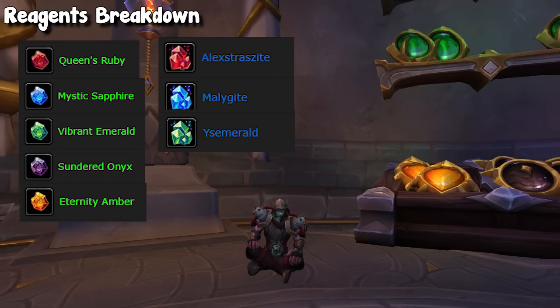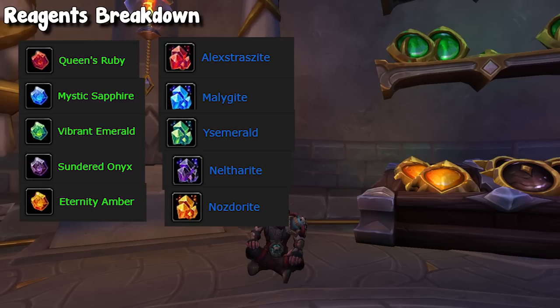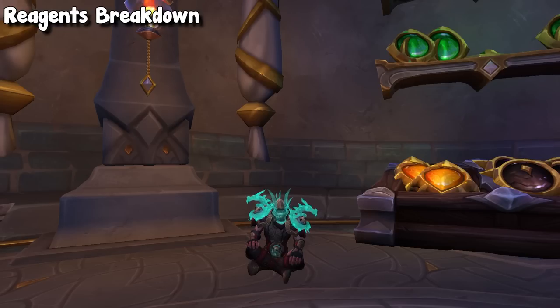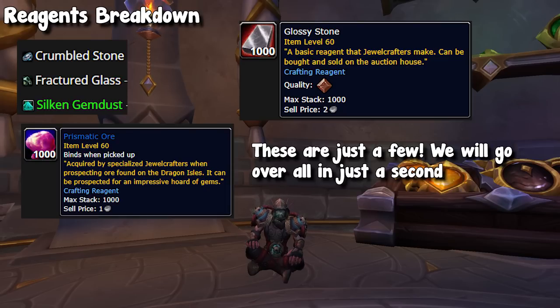Matching all five of those we have the rare versions. Corresponding to each color we have Alexstrasite, Malagite, Yasemerald, Natharite, and Nazdorite. I did say there were 11, and that is because there is also a diamond which is your high-end gem — it will likely be pretty hard to get and will be used for your best possible gems. Besides that we have those basic gems, our ore, and some other random items including a new gem dust obtained from a new crushing ability.